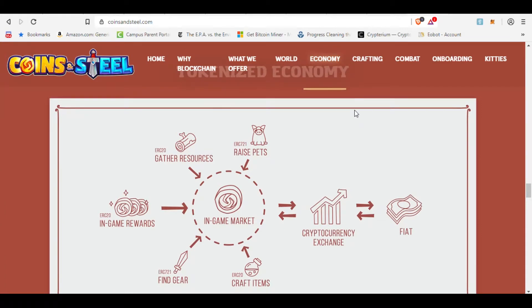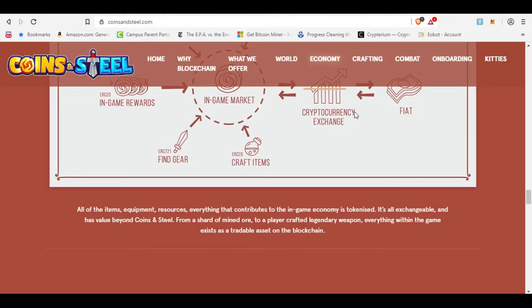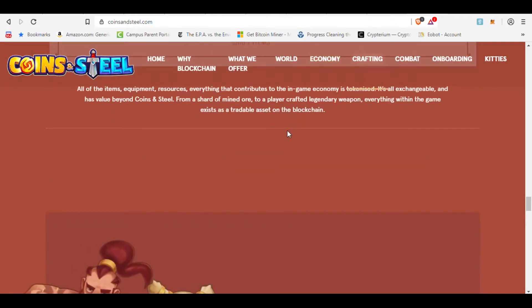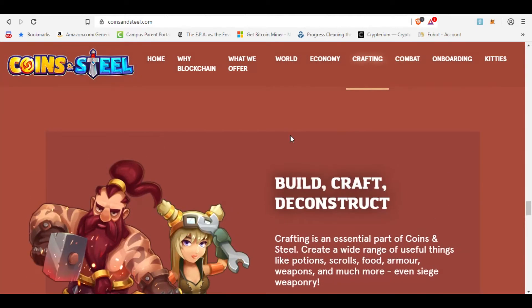Tokenized economy — you'll be able to add your CryptoKitty as a pet. If you have any CryptoKitties, you'll be able to add them from that game over into here, and they'll have their own bonuses, traits, and stats, depending on their DNA, that'll assist you in the game.